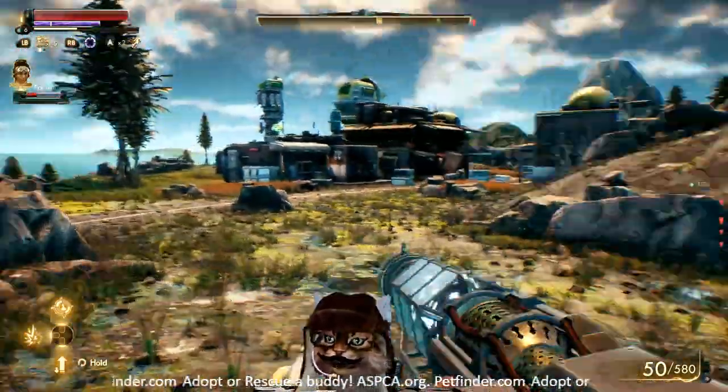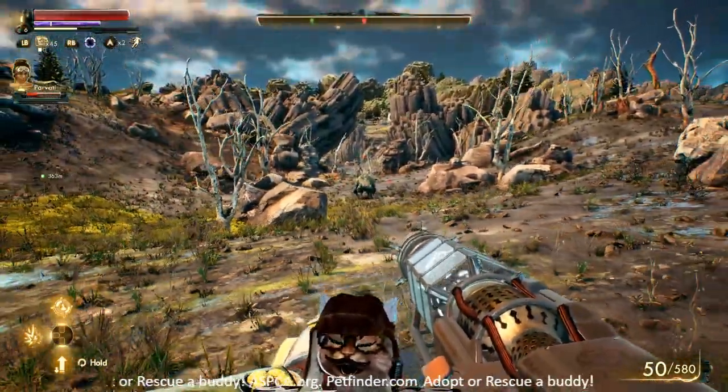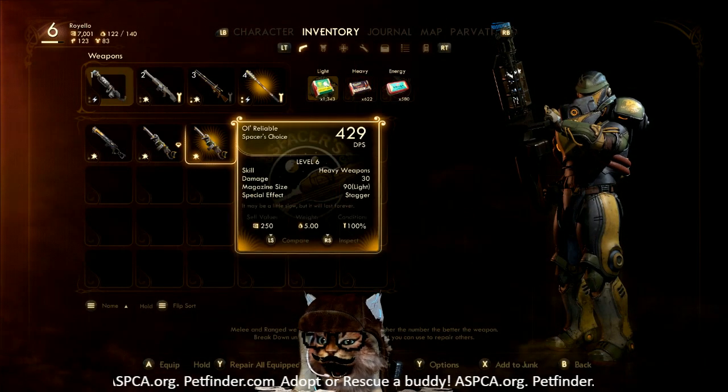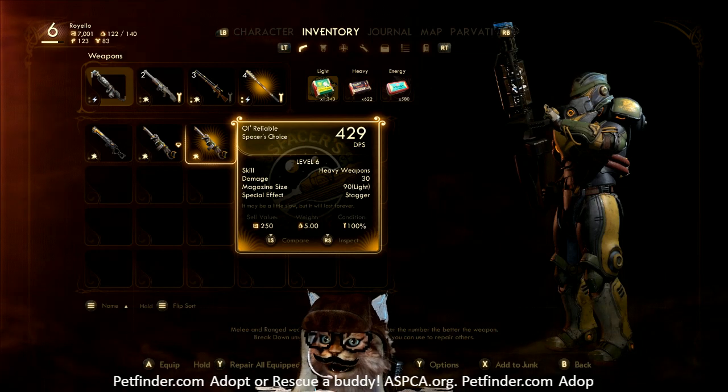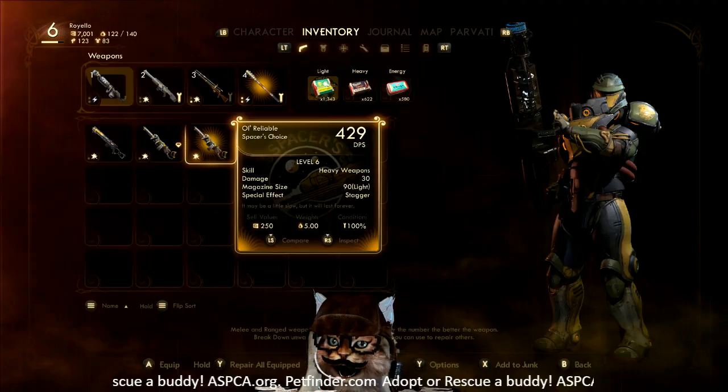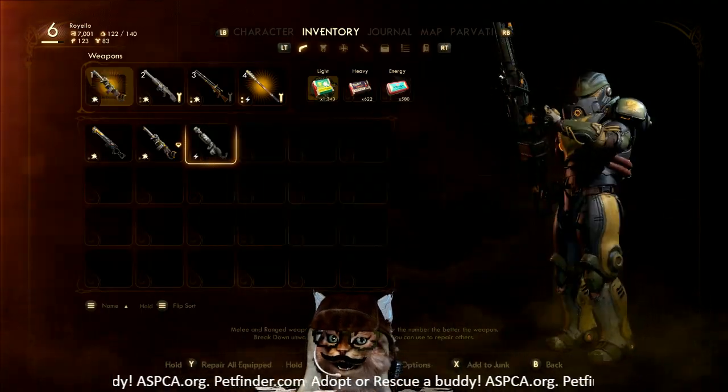But if you do want to fully loot the place, you can just exit like I'm doing here. Then we're going to go in and take a look at Old Reliable. It's a heavy machine gun, 429 DPS. It's actually very, very powerful. It's worth 250 credits.